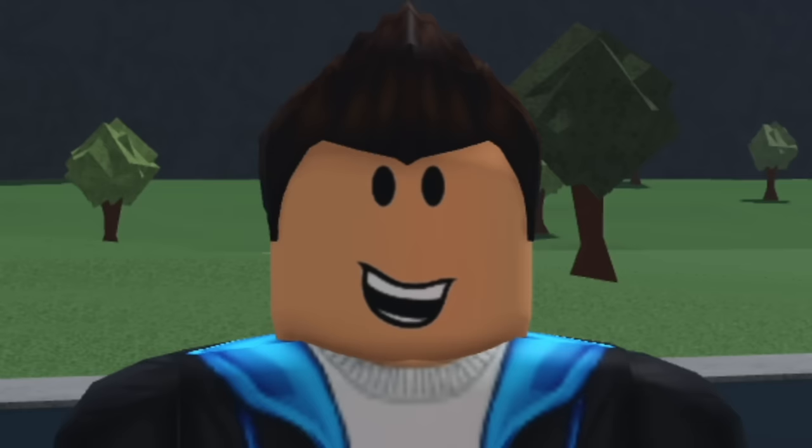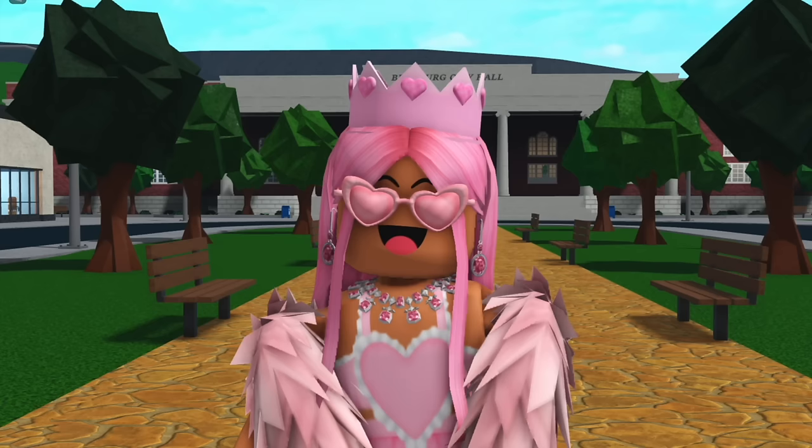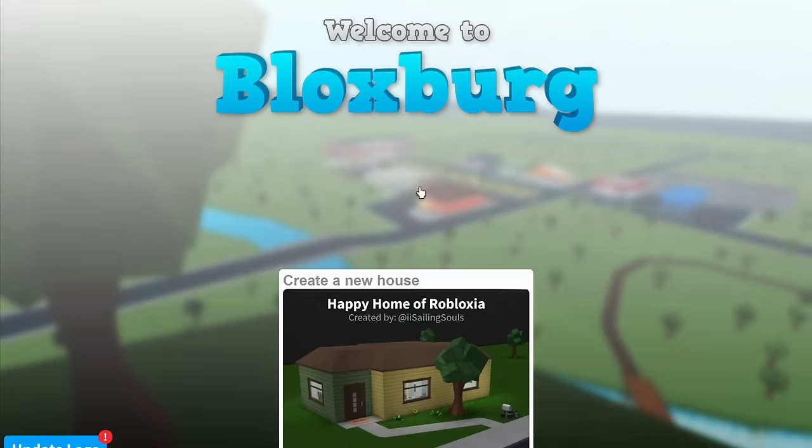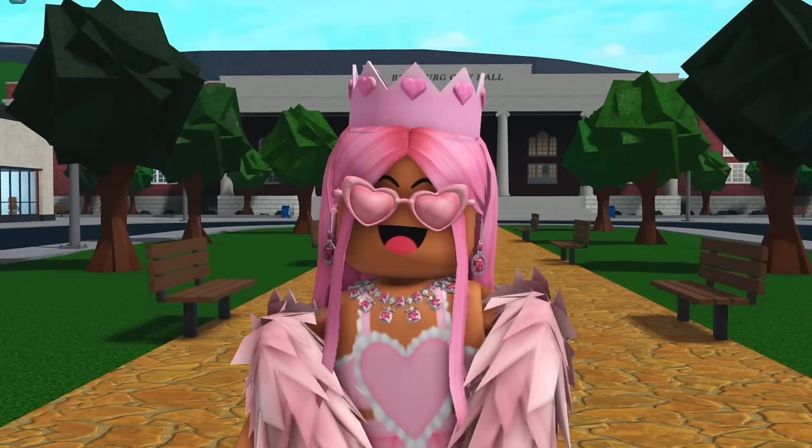Tom has brown hair and he wears a white t-shirt with his classic blue and grey hoodie, black jeans and black shoes, as well as the joyous surprise face. Starter houses — when you play Bloxburg for the first time or you buy a new plot, you'll be taken to the creator house page where you can pick either an empty plot or you can choose a starter house. There are six starter houses in total as of right now.